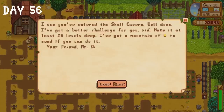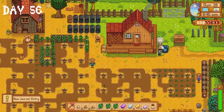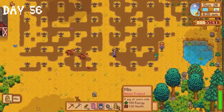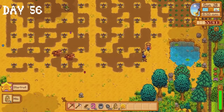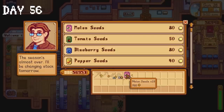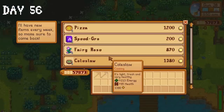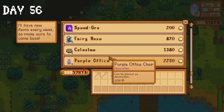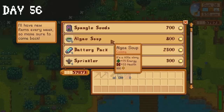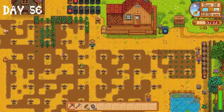Mr. Key challenges us to make it to at least level 25 of the Skull Caverns. I don't want anything to do with the Skull Caverns after yesterday. Something good did happen today though — our one starfruit grew. I sell most of our melon seeds to Pierre so we can buy as many pumpkin seeds as possible tomorrow. The travelling cart has no red cabbage seeds. At this point I was completely over summer, so I did something I have never ever done before — I skipped the Dance of the Moonlight Jellies festival and went straight to sleep.